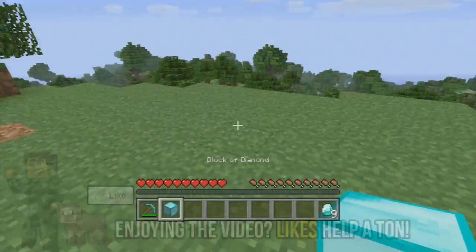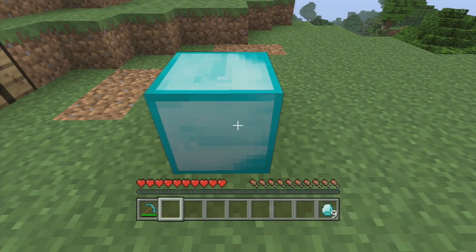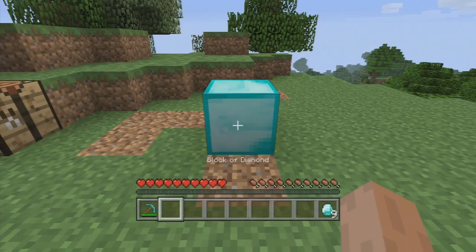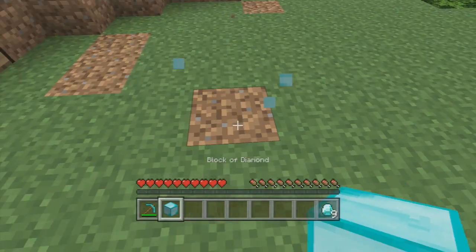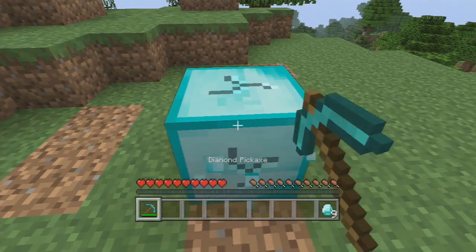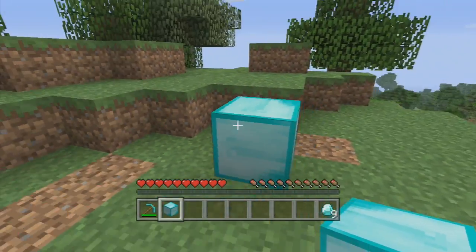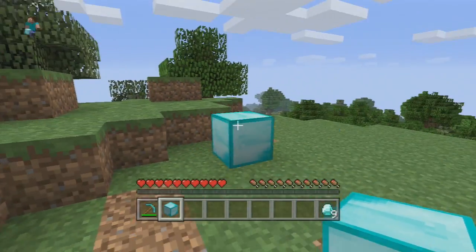Now let me do it a couple more times so you can see exactly how to do it. I'm going to do it in slow-mo. You need to take the block, place it, mine it, and then pick it up and quickly place it back down on the ground. Now obviously I did it very slow there so you could see. If you do it correctly you should be able to pick it up and place it down very quickly, and then you'll have this extra block of diamond in your inventory.